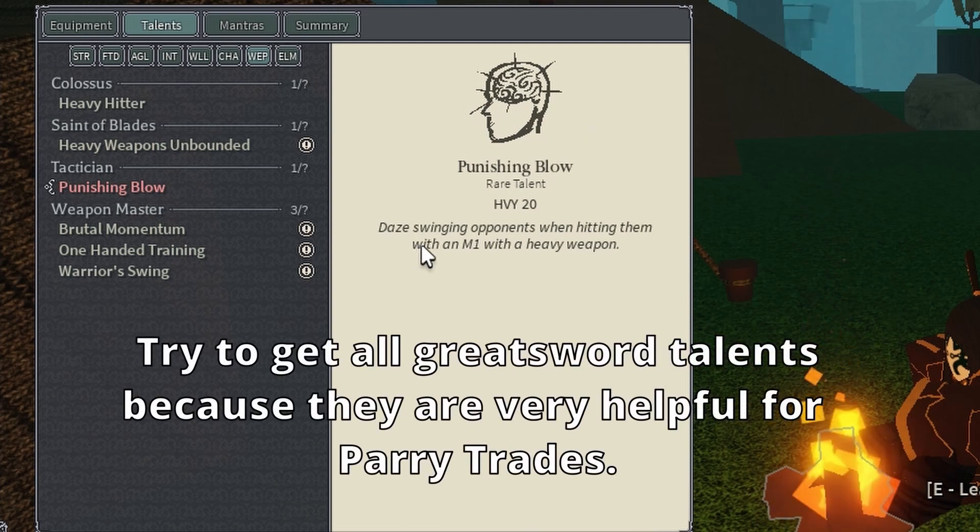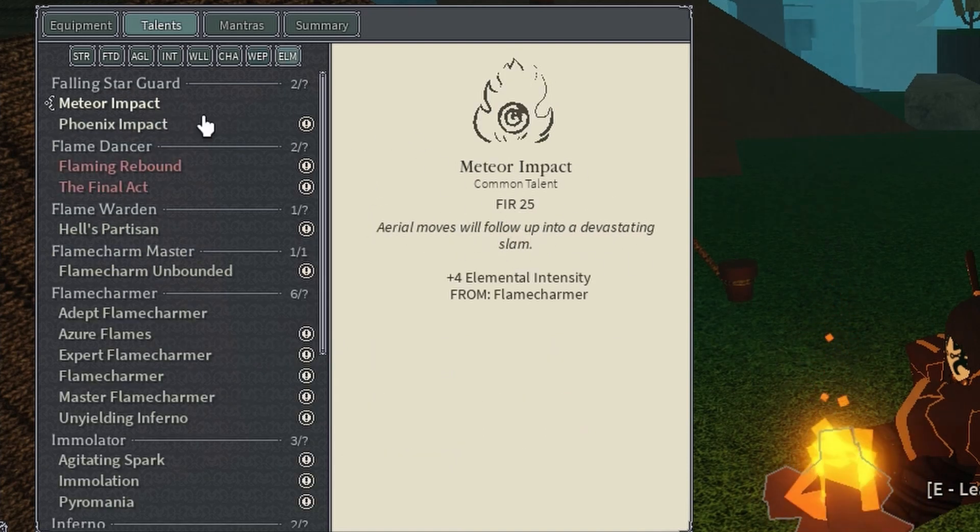Punishing blow — of course it's a pretty good heavy weapon talent, so it's better to have it. Media impact, you need this of course.